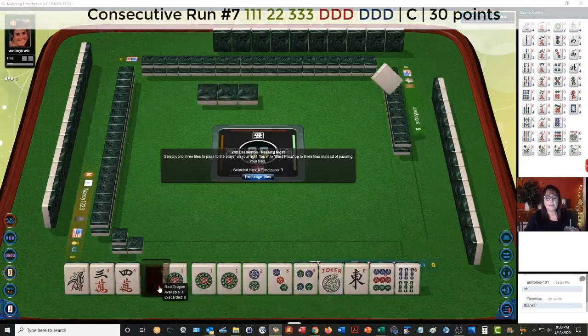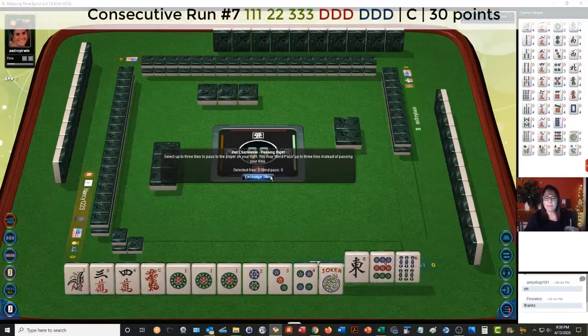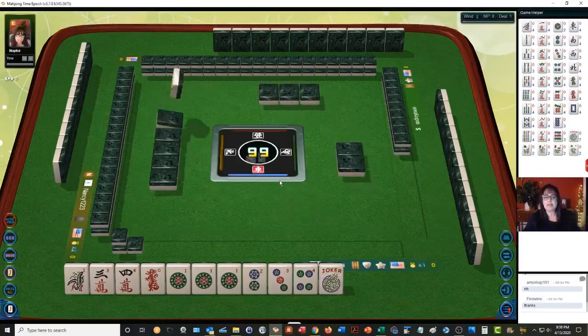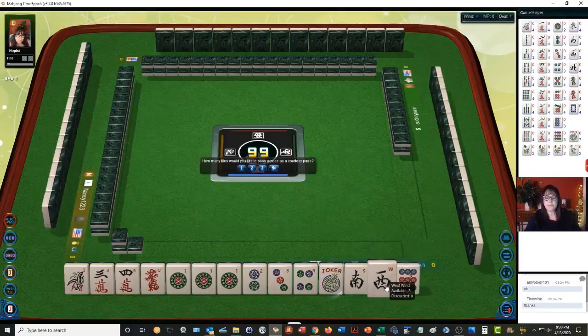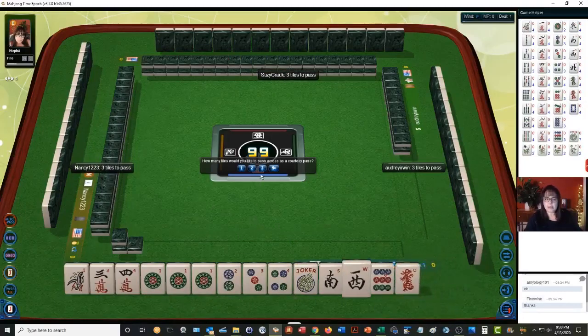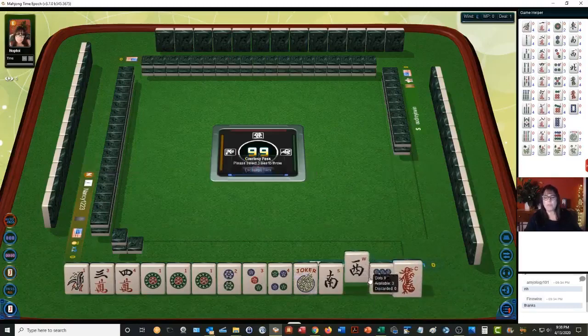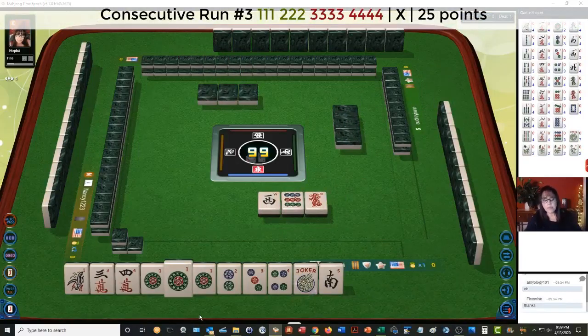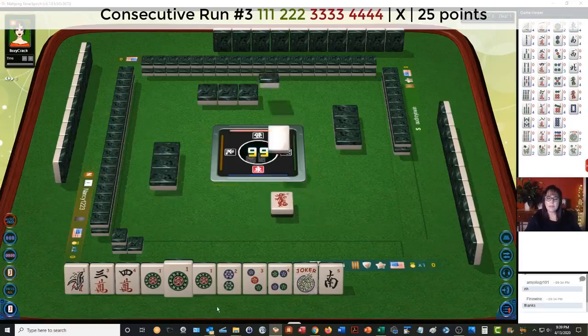There is a consecutive hand with opposite dragons — let's keep the dragon. That would be the seventh hand down; it's concealed. Here are some more winds — we can do one at a time. They want three. We don't have any other dragons and I want to pass three, so let's pass one wind, nine dot, red dragon. We have four numbers in a range with a pong of ones: one-two-three-four, pung-pung-kong-kong potential, third hand down.